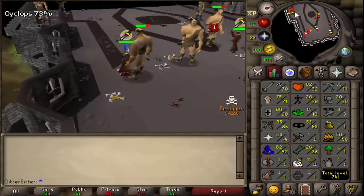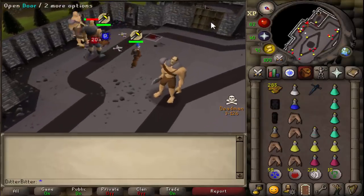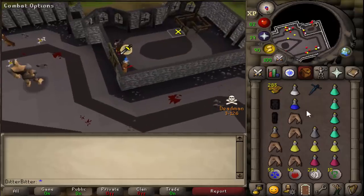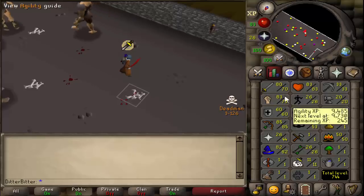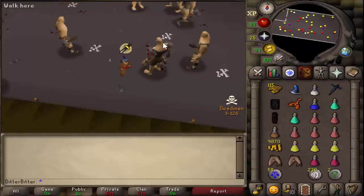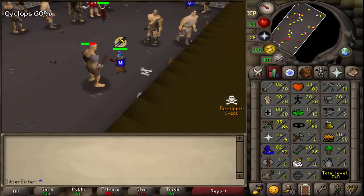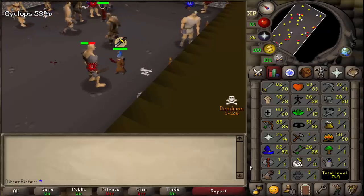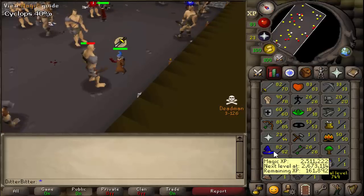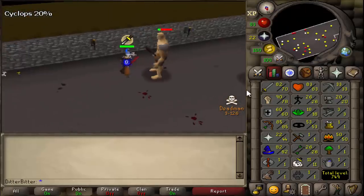Finally got a rune defender — we have double 70s right now with 285 tokens left to use in the dragon defender room. We're going to stay there for a while and train melees. And that, my good friends, is a dragon defender! We're going to stay here anyway for some time and train up our melees so when we pk tomorrow we'll be strong. That's 78 strength — about two hours until the end of day one, roughly 22 hours in.